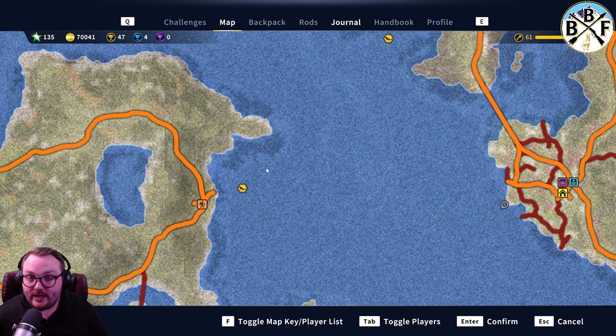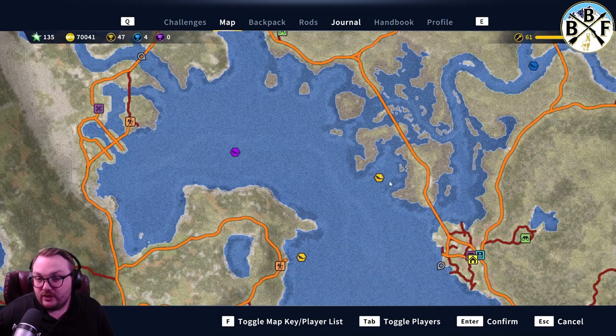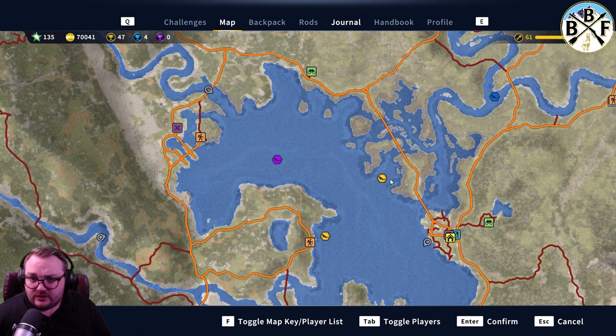Right here is a great gold tiger muskie spot right off this dock — cast towards the lilies, good gold tiger muskie spot. And then here, this is a Goldstein spawn. There's a lot of diamond largemouth and smallmouth bass in this area, but you also get a lot of gold tiger muskie here too. Again not diamonds, but golds.